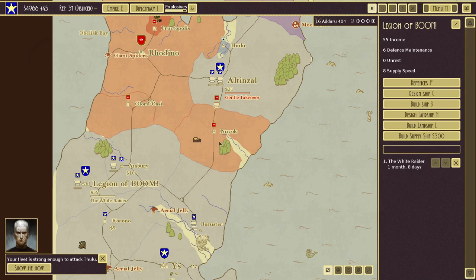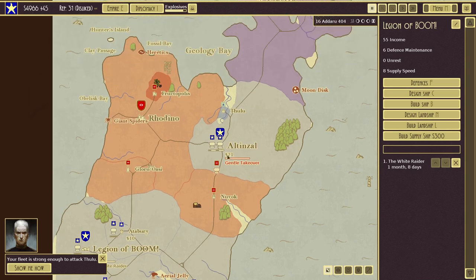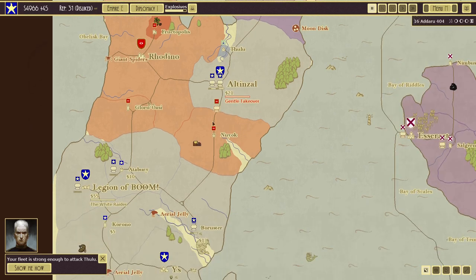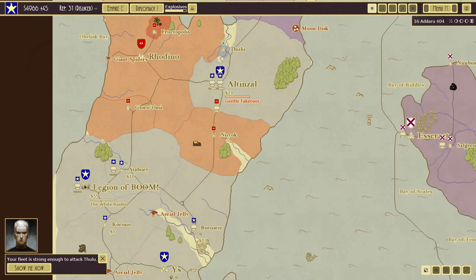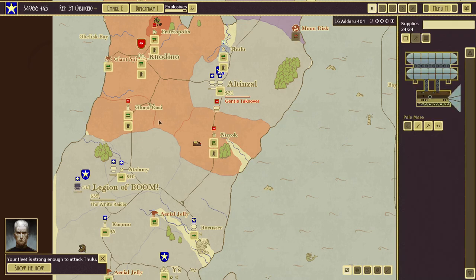We still have a lot of cash — it's nice. Got a gentle takeover going. Sending the Boomer to Thulu. We're about a couple minutes away, I think. We'll go ahead and end this episode here. Thank you for watching — if you like this content, please hit the like button, comment, or subscribe. In the next episode, we'll probably take Thulu or maybe do a redesign of the Pale Mare. See you in the next episode and keep on gaming!